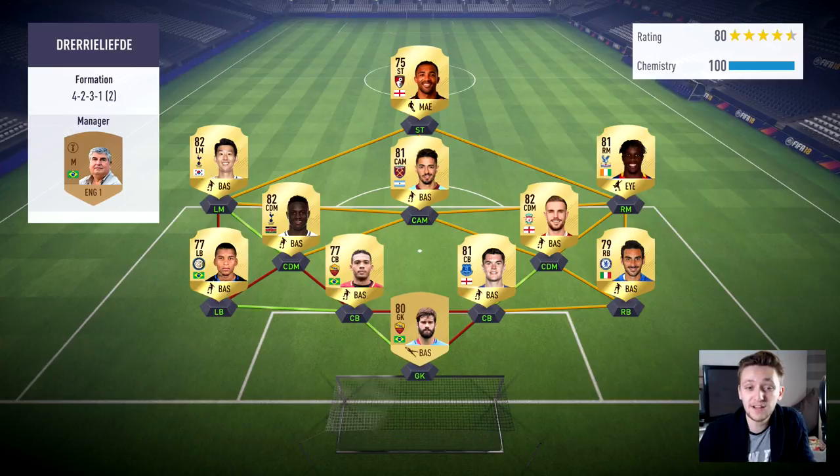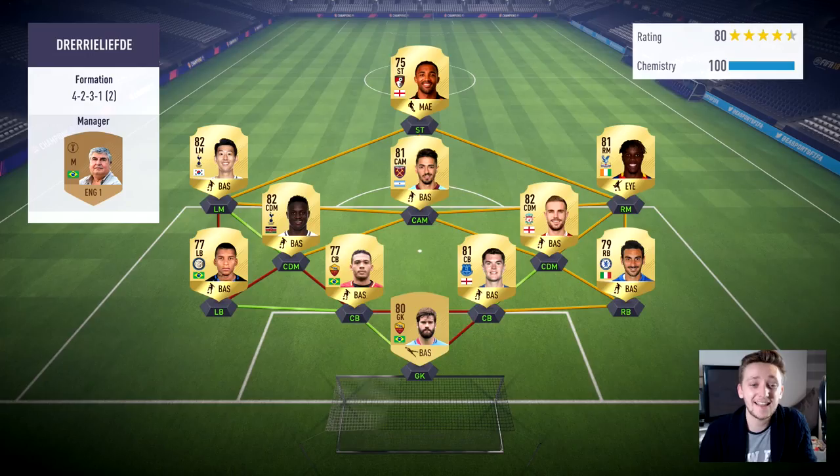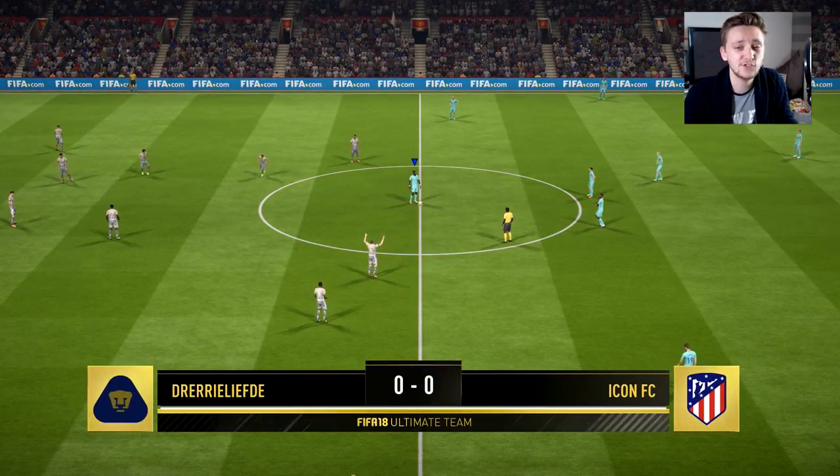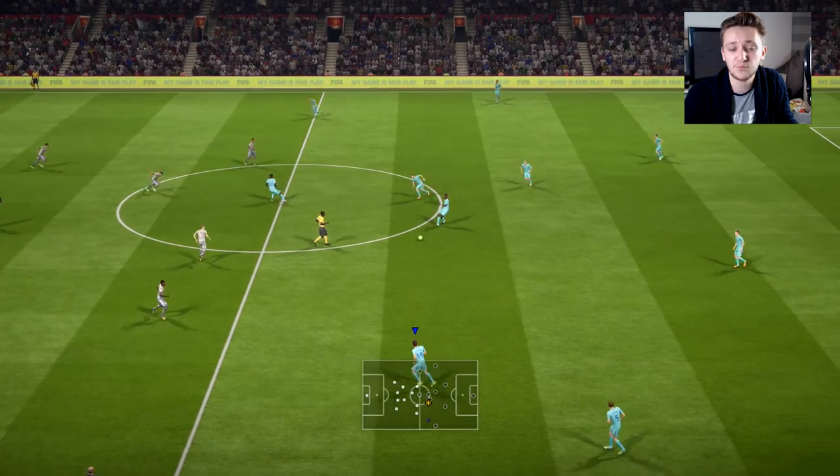Our opponent's team looks pretty good — an 80-rated squad with Henderson, Zaha, Callum Wilson who plays for Bournemouth, Lanzini, Son, and a couple of other solid players. They have a little bit of chemistry going on and it's a pretty solid squad we're going up against. This kick-off clash is not ideal but let's see if we can muster something up.